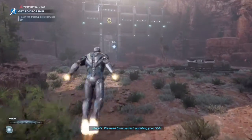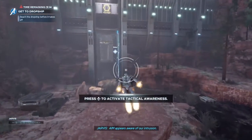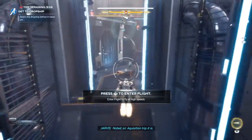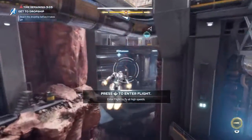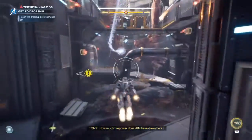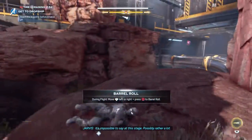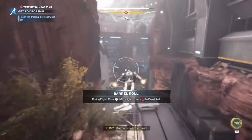We need to move fast — updating your HUD. AIM appears aware of our intrusion. How about we call this a surprise visit? Intrusion makes it sound like we're the bad guys. Noted, sir. How much firepower does AIM have down here? Rather a lot, it would seem. And how much was built with tech they stole from Stark Industries? After A-Day, it's impossible to say at this stage — possibly rather a lot. Karma is not my friend.